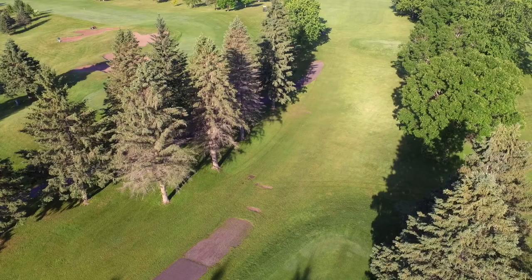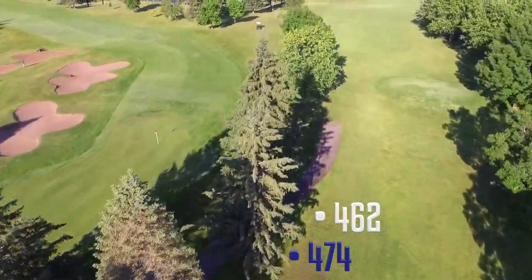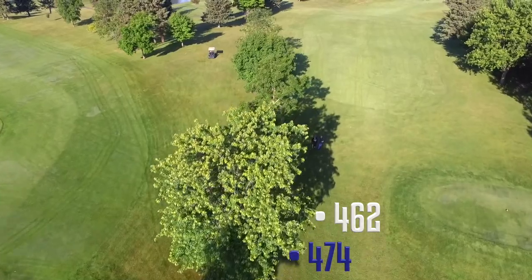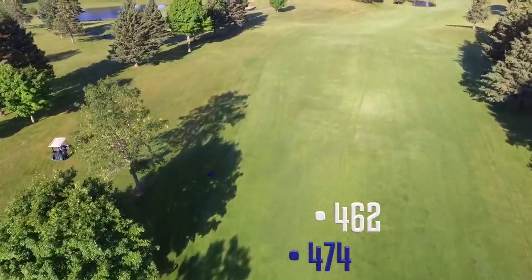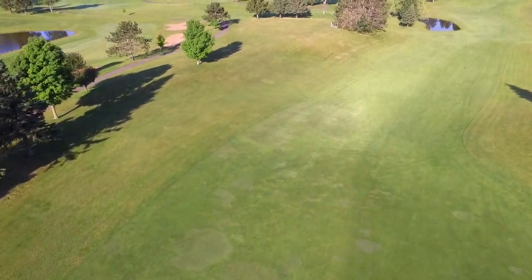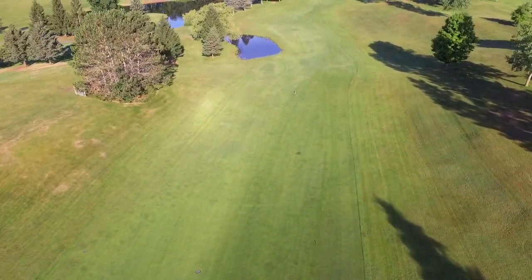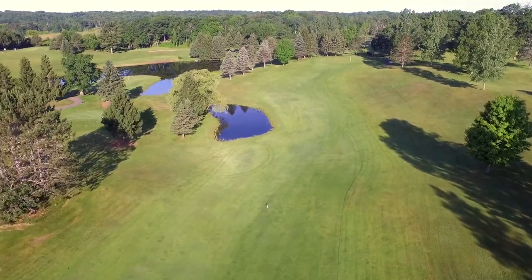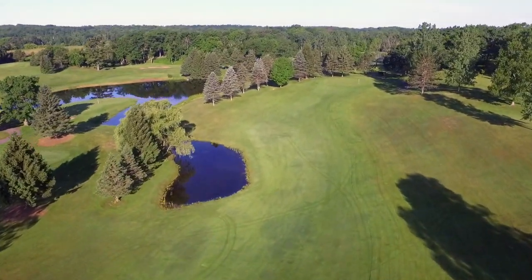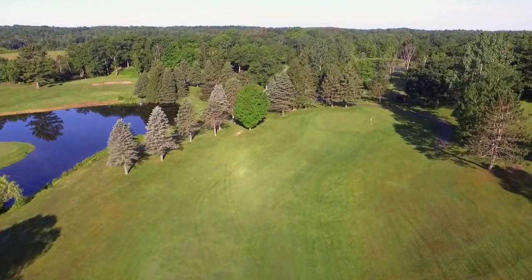You'll begin your round at the Cumberland Golf Club with a blind par 5 that dogs slightly to the right. A steep hill around 200 yards from the white tee box cascades into a bowl with a steep incline on the right and an embankment giving way to a small pond guarding the fairway on the left. Navigate through this and you are left with a chip or a pitch to an elevated green that banks from back to front.